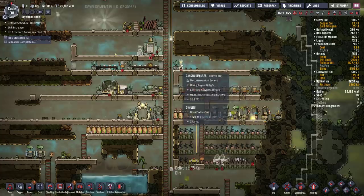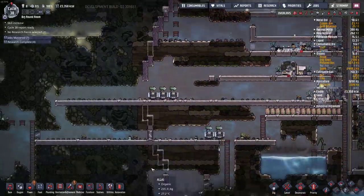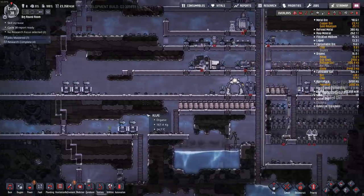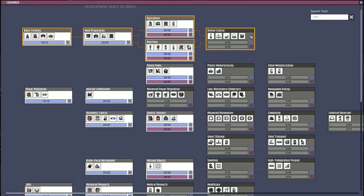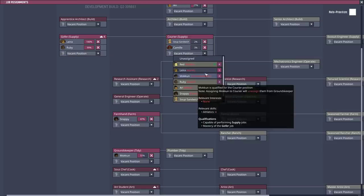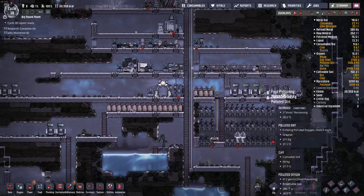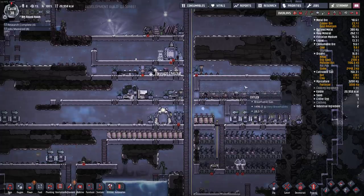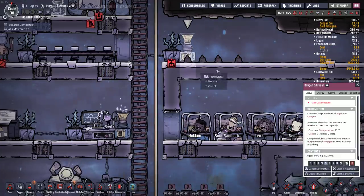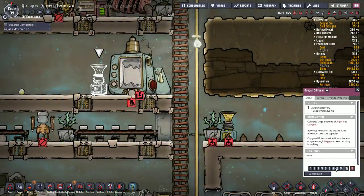I'm going to move this oxygen diffuser and stick it up here, and make this a bedroom. It's break time for them. The next research just finished; I think a job just finished as well. Lyria, come over here. And Ruby, you're just about ready — do the old job shuffle. That's weird that the deconstruct icon doesn't show up here — that's a bug. Anyway, they sure are whistling a lot, like they're happy.